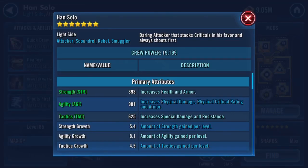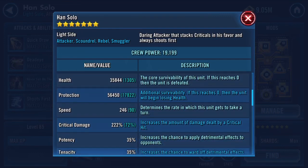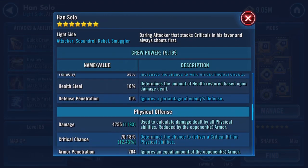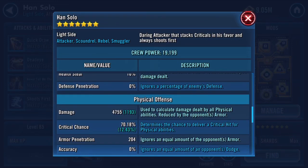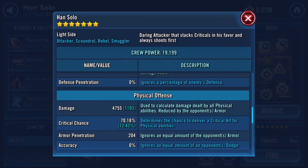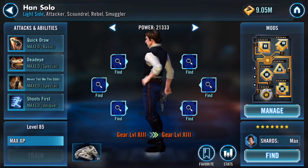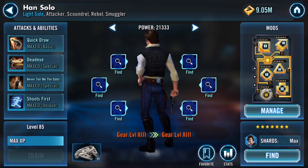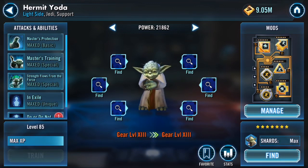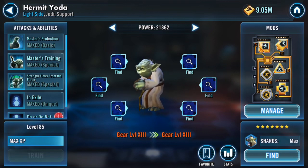Han — I did Han for the same reason I did Chewy: try to keep up with the escalation of GG G13 teams. He actually is kind of tanky; he's got a lot of hit points, and especially when he's under guard, that's solid. In terms of damage mine is still on the lighter side, another reason I wanted to G13 him — get that DPS up a little bit. I haven't done CLS yet but maybe I will.